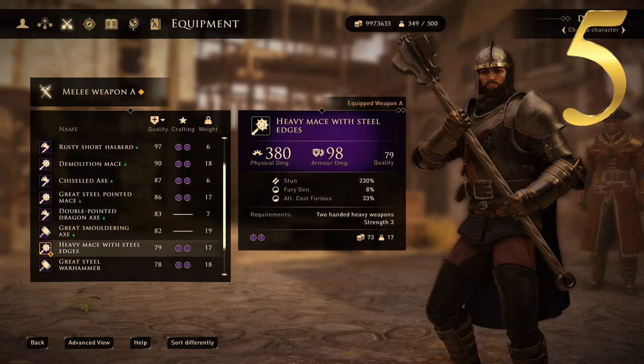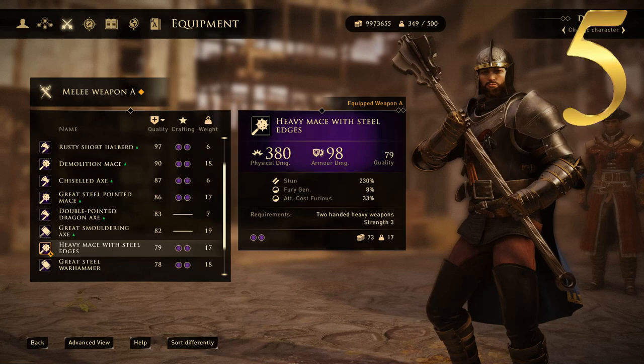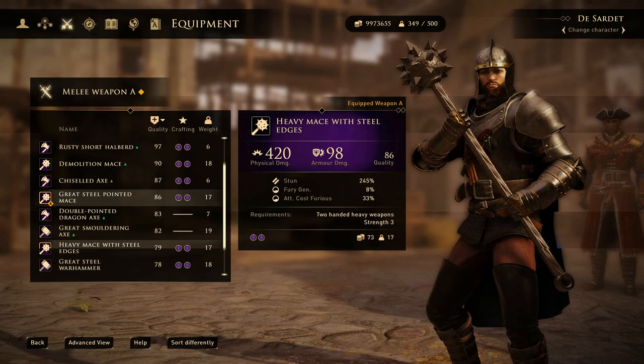At number 5 we've got this lovely looking weapon, the Heavy Mace with Steel Edges. This one has a physical damage of 380 and an armor damage of 98. Look at the flanges on that bad boy — you can really wail on someone's armor with that. Let's move on to number 4.